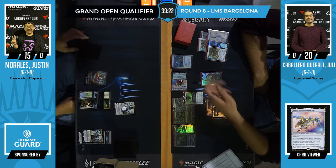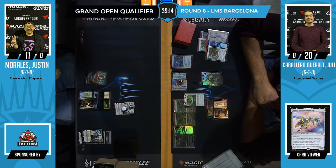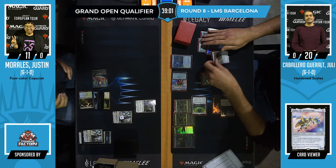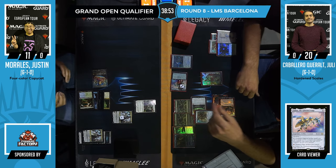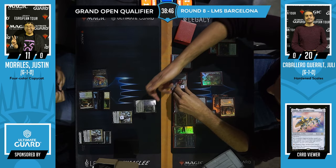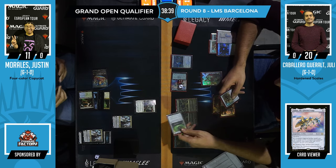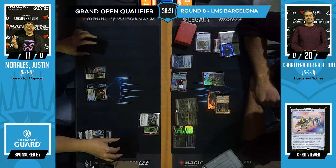Agatha's Soul Cauldron is now on the battlefield. In a pinch, Zabaz can get Ballista's abilities through it. But it can be responded to by Leyline Binding, and Leyline Binding stays until end step, so you could respond when the target is announced. I'm wondering if the timing was off — maybe you want to respond to Agatha's Soul Cauldron with Leyline Binding, because now things can go very wrong. Ballista is exiled; Zabaz stays on the battlefield — deal with the problematic tricky card first.